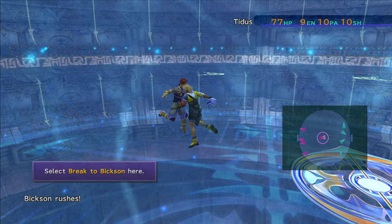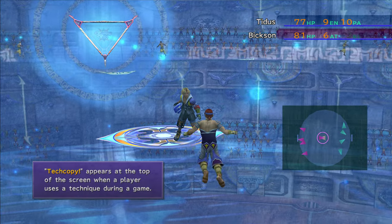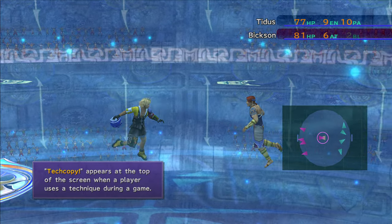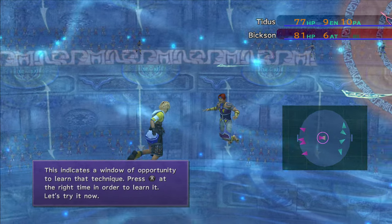We're going to have Tidus push up here, and we're going to select Break to Bixen. Tech Copy is going to appear when Bixen uses the technique he has equipped — this is the window of opportunity to learn that technique.